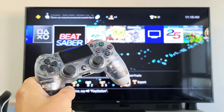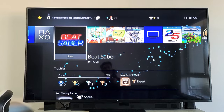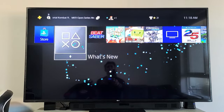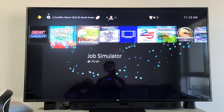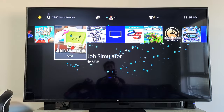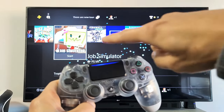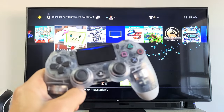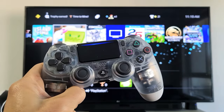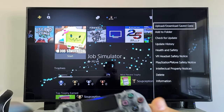I have here a PS4 and I'm going to show you how to update apps — very simple. First thing is after you log in, you have all your favorites up here, all the apps. For example, I have Job Simulator right here. If I want to check for an update, I just go to my remote, make sure Job Simulator is highlighted, and press the Options button, which is right here.